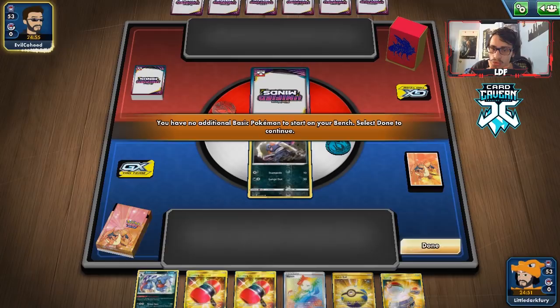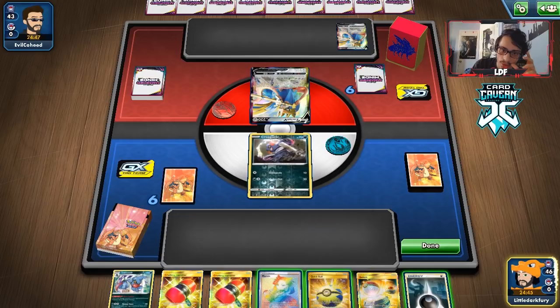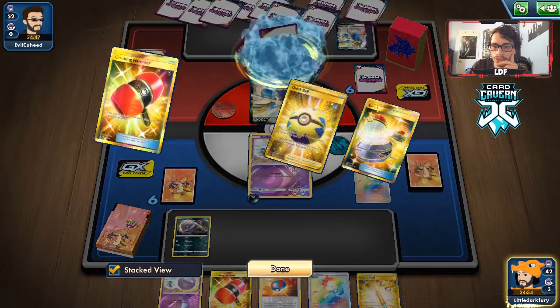Against Eggrow, Wheezing shuts off Rillaboom. I'll let them go first — maybe we can do a turn-one Foul Odor, but they have a lot of heals and might be playing Life Forest, which is a little problematic. We start with a lone Koffing, which is fine. We have a Switch and a Quick Ball. Wait — they're playing a Zacian deck; I don't think it's ADP/Zacian though. Let's see how much energy they get.